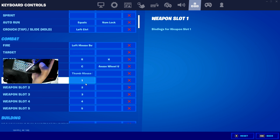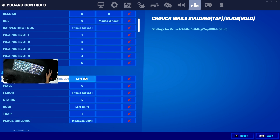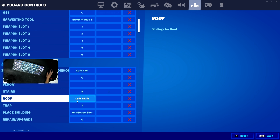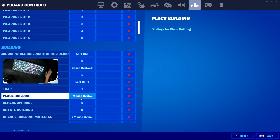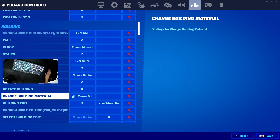For the pickaxe, I have it as the back side button on my mouse. For weapon slots, I have 1, 2, 3, 4, 5. Crouch wall building uses the same bind as crouch. For wall, it's Q. Floor is the front mouse side button. Stairs is E. Cone is left shift. Trap is T. For place building, I have it as left click. Repair I have as O. Rotate building is R, the default bind. Change building material is right click.